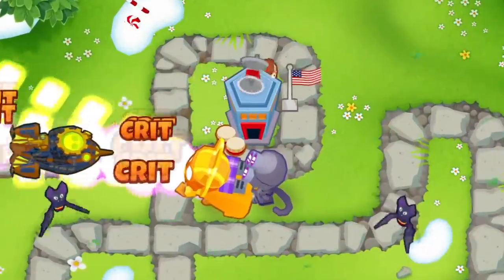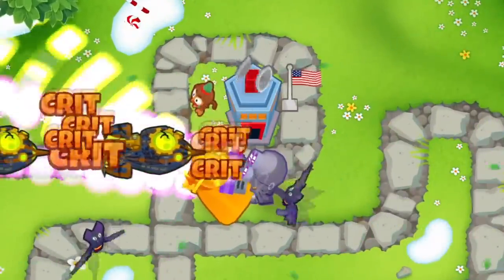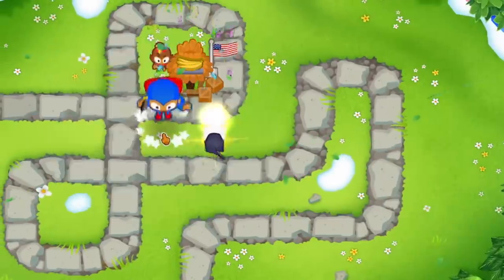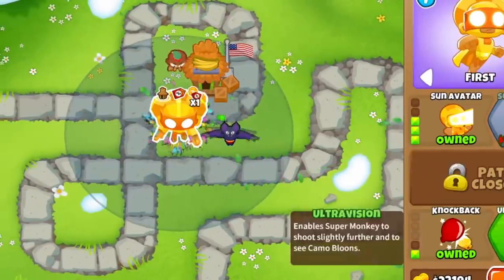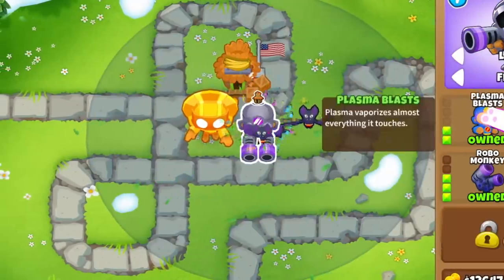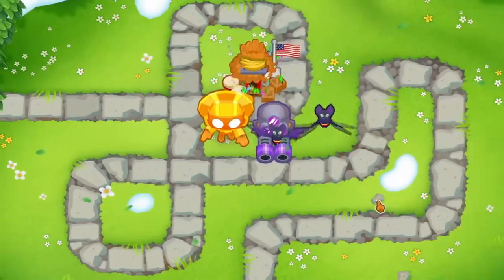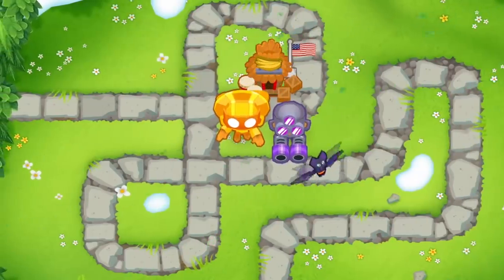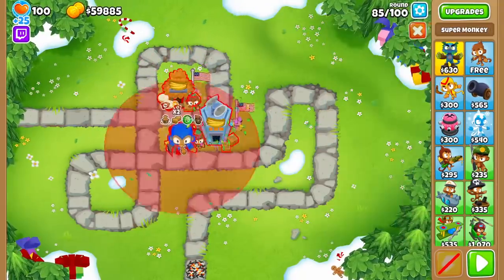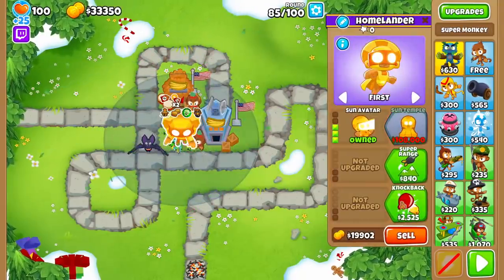Starting with the village, Jungle Drums and a Monkey Intelligence Bureau are necessary for both monkeys, but they affect them both the same. Where this changes is when you get a Monkey Commerce Village — because all their upgrades are so expensive and tier 3 or under, you end up saving a ton of money. Even one Monkey Commerce Village alone, discounting just the Sun Avatar upgrade, can single-handedly save more money than the cost of the village itself. I like to go 2-0-0-2 villages for my Sun Avatars, as this saves me a ton of money and allows me to get Jungle Drums and a MIB later on.